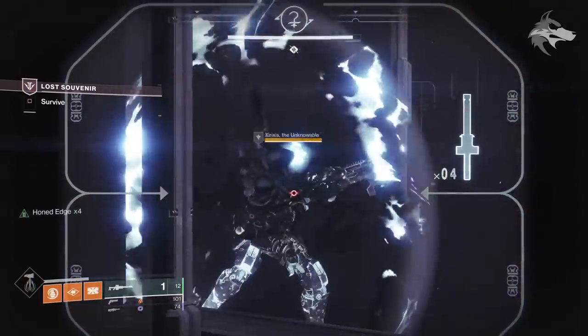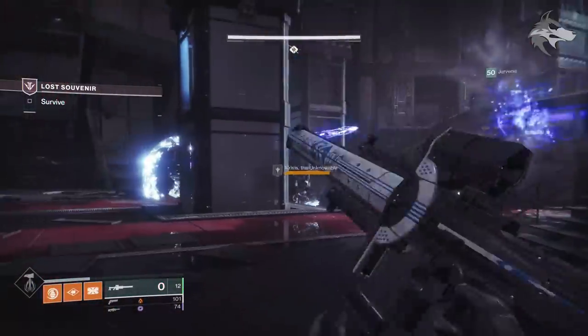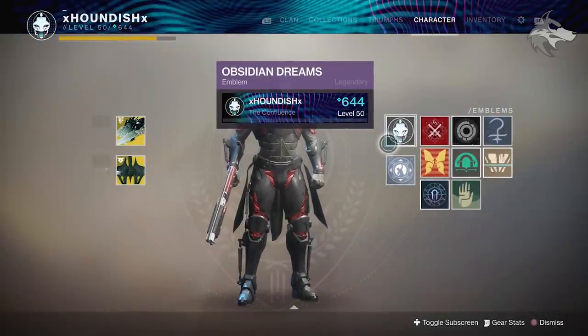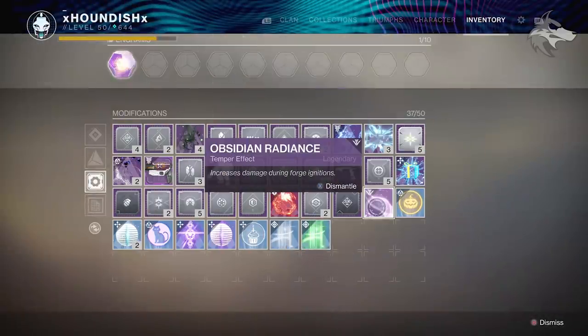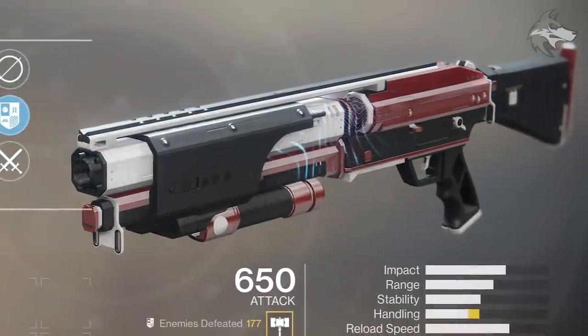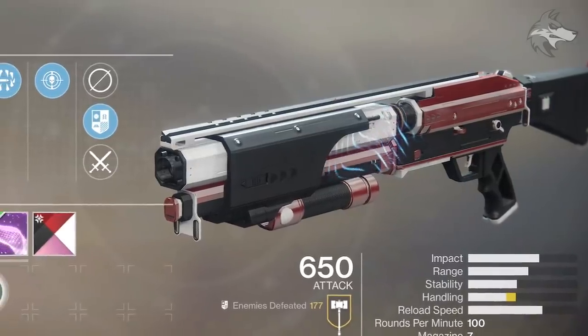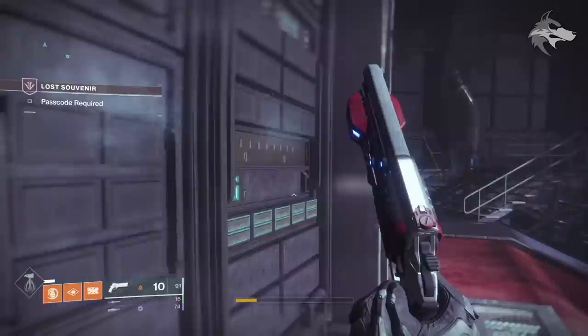What's up guys, Houndish here, and today we're gonna jump in with a quest guide for the mysterious datapad inside of Destiny 2 Black Armory. This is actually one of the final quests inside of Black Armory, and when you complete this you'll get a pretty cool emblem, but it will also reward you with obsidian radiance which upgrades some of your weapons from the forge. You'll even get a pretty cool Ada cutscene, and Ada-1 will be upgraded as well. Let's jump straight into it.